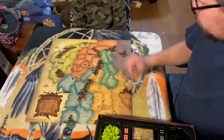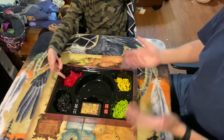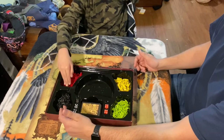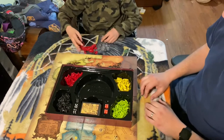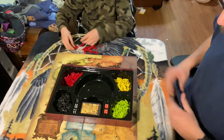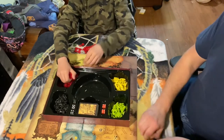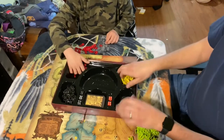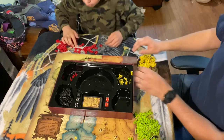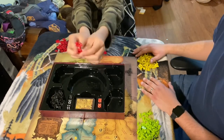There are fortresses and strongholds. To set up the game, everyone's going to choose what color armies they want to be. Red and black are for the armies of evil. Yellow and green are the good guys. We're going to play a three-player game, so I'll take the green army. The third player's going to take yellow, and I'm going to play as the red team.